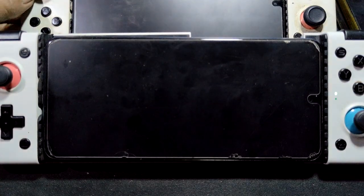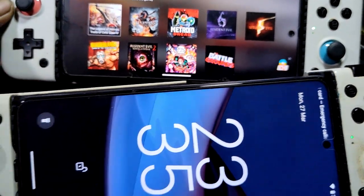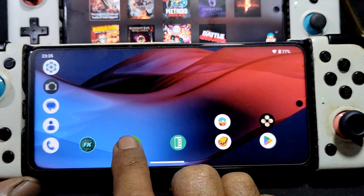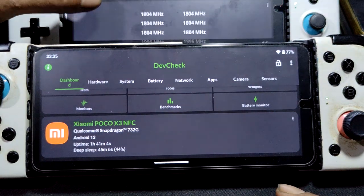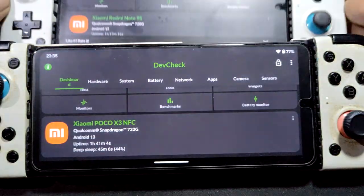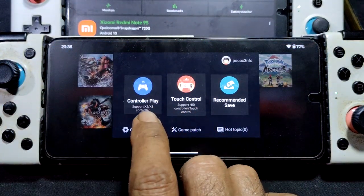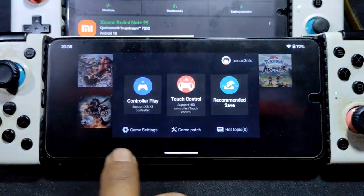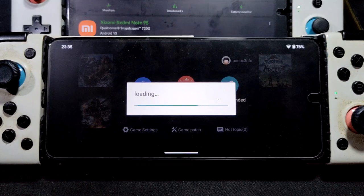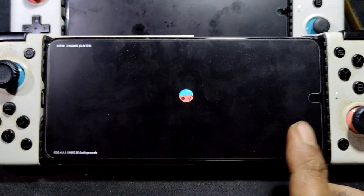False close again. Second try — false close. All right. POCO X3 NFC, this one no problem. Note 9S — false close. So X3 NFC — no problem. Same settings, not using any driver. I'm using the 502 — the driver that comes with the ROM, the stock driver of the system, OpenGL 502.